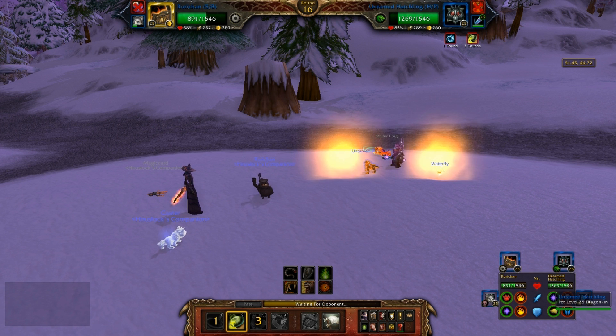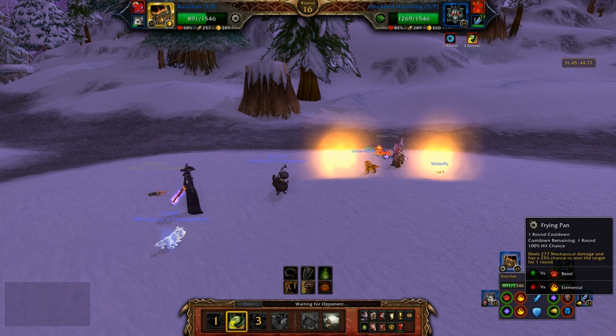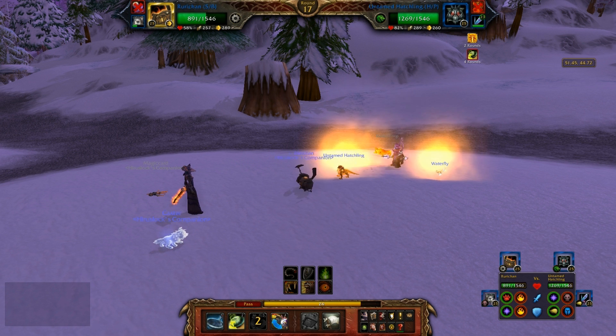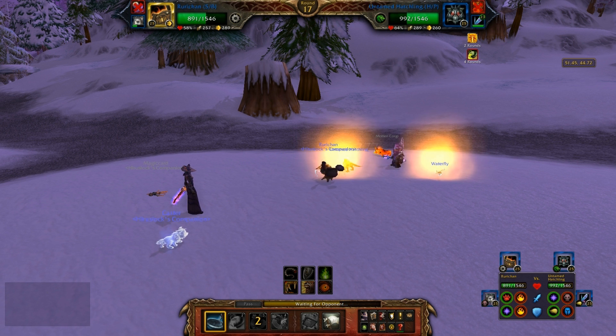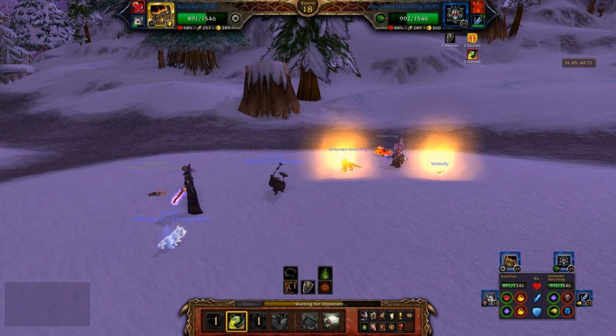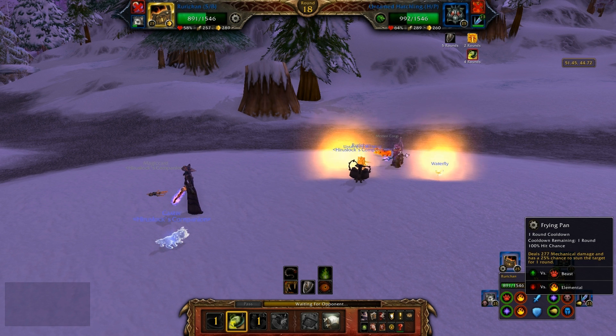Let's see if I can keep him from hitting me — right now he has a 25% reduced chance to hit. He'll still be able to hit me, but not every time. Is he rage quitting or something? That would be really dumb because he has a really good chance of winning this. Maybe he's just lagging. Looks like he's throwing up Barbed Skin, not really a big deal. I'm just going to keep refreshing Stench and then using Frying Pan.